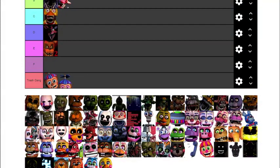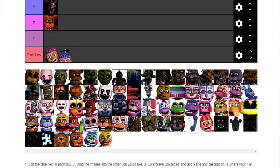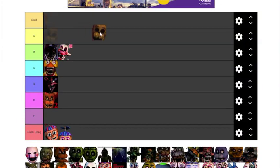This is the FNAF 2 Golden Freddy. The FNAF 1 one is over here. I think the FNAF 2 Golden Freddy is pretty cool — I like his design. These two actually have the same model but are re-textured. I'm going to put him as an A. The Puppet is my favorite animatronic of all time — that is a solid Gold for me.